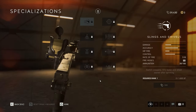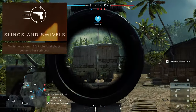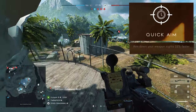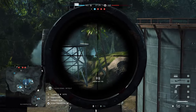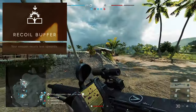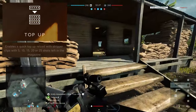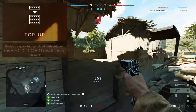Now let's talk about the specializations. Your first choice is between Slings & Swivels and Quick Aim. Slings & Swivels reduces your weapon's deploy time from 1.1 to 0.95 seconds and allows you to shoot faster after sprinting. Quick Aim reduces the time it takes to aim at an enemy by 33%. On the left-hand side, your second and third specializations are Recoil Buffer and Top Up. Recoil Buffer reduces the vertical recoil — the upward kick the weapon sustains with each successive shot. Top Up is a brand new specialization exclusive to the Type 11 that allows for a quick reload using stripper clips whenever you have 5, 10, 15, 20, or 25 bullets left in your magazine.